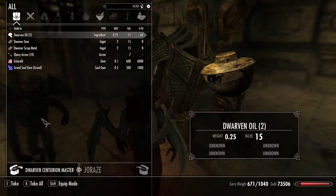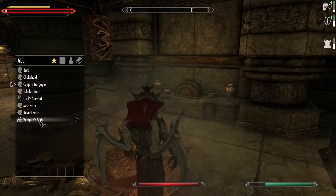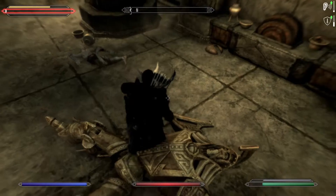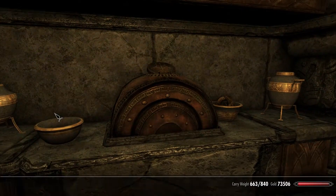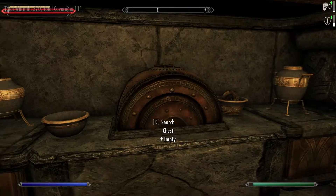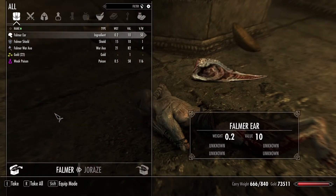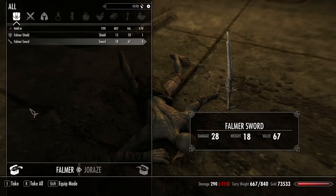Centurion Dynamo Core. Bunch of ebony arrows and a grand soul gem. Let's revert. I think that's all the major fights in this dungeon. I got myself the Observatory Key — yes, please. I think that's the other thing we needed from here. The Dwemer mages found one final Dwemer killbot, which killed them. That was the final boss of this place.